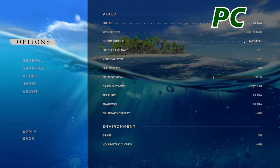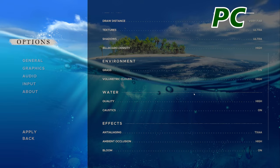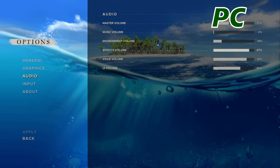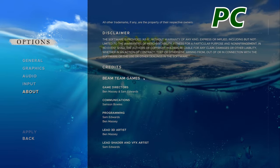On PC you get to change presets and loads of different graphics options to match the power of your PC. You can change the resolution, presets — low, medium, high, ultra — draw distance. Field of view is a big one for me; not being able to change this on the console is a downside. Then you can change the textures, shadows, etc. So a lot more options on the PC side for graphics. Audio is similar, not much change there, and then similarly you've got the controls and about section.